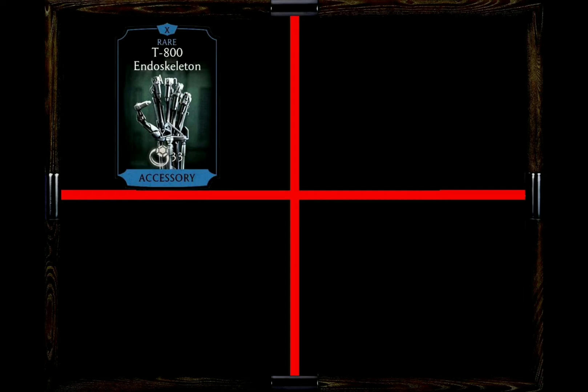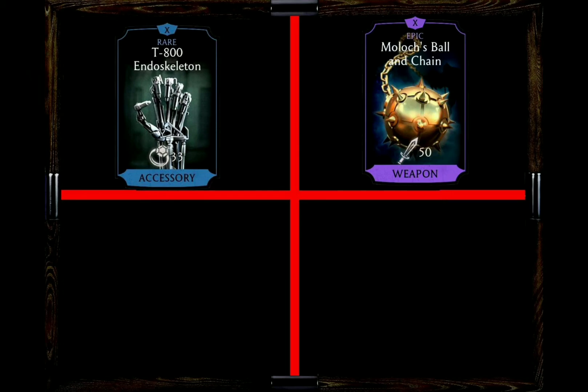My second choice would go to Moloch's Ball and Chain, where you have the opportunity for a block breaker on special attack and also the chance to get special 2 attacks for free. On top you also have the chance to deal lethal blows.